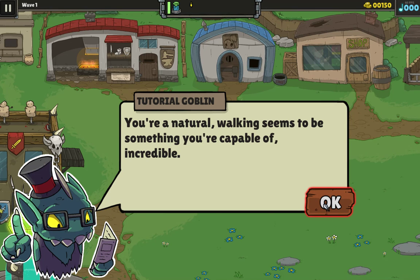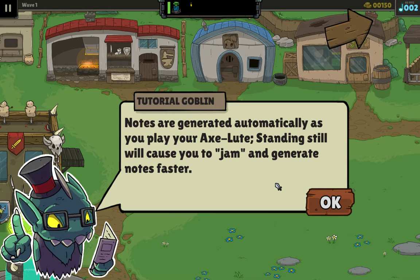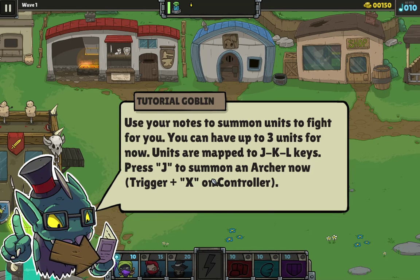Walking seems to be something you're capable of. Incredible. Wow. Have we sunk this low? Notes are generally generated automatically as you play your axe loot. Standing still will cause you to jam and generate notes faster. So you have to use your notes to summon units to fight for you. You can have up to three units for now. Units are mapped to the J, K, L letters.